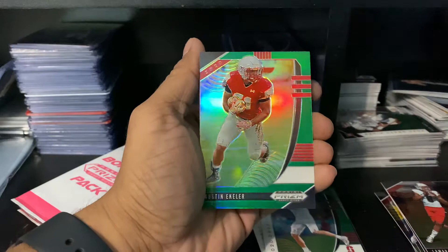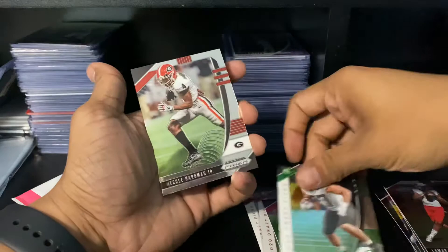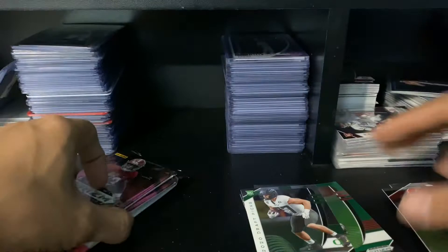Austin Ekeler green — I'll keep that because I love the Chargers and he is our main running back at the moment unless we draft somebody else. Jake Breland rookie card — he is a tight end as well. I have heard of him but we will see what they do in the draft. We'll save our pink packs for the end.